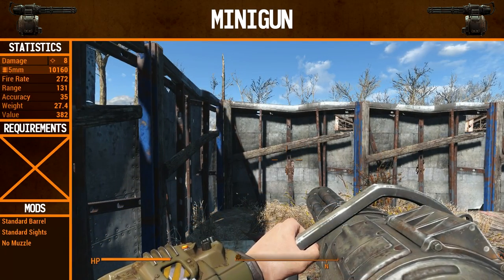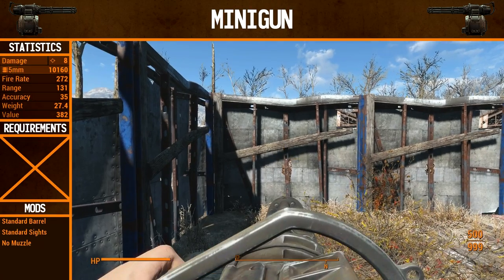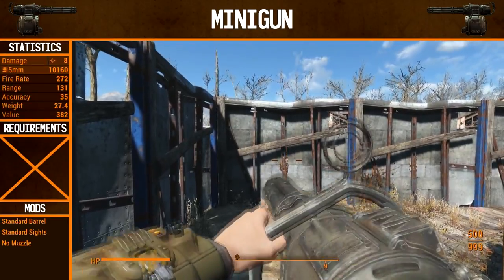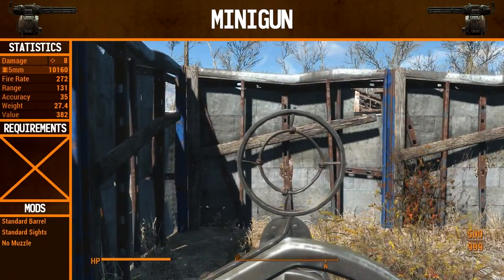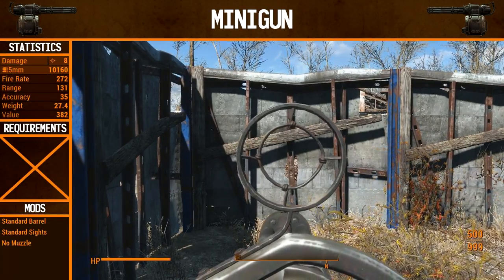As always, I'll start off by showing you the sights available, but for the minigun there's not really a whole lot. There's basically no sight, which is really nothing. Or the gunner sight, which also doesn't really do much. It's quite hard to tell where the middle is of this thing, but of course it's a minigun — you're just going to spray and pray, and all will be well.